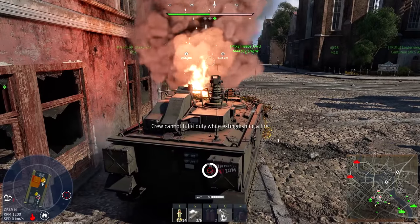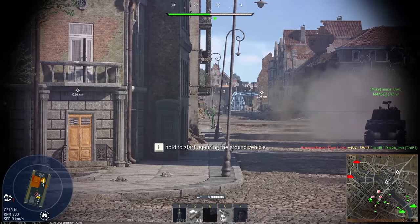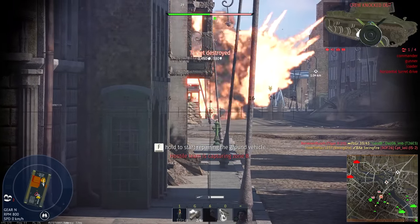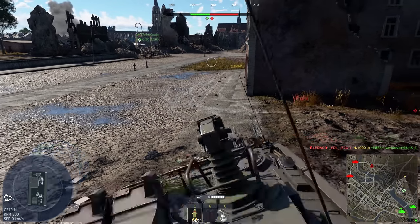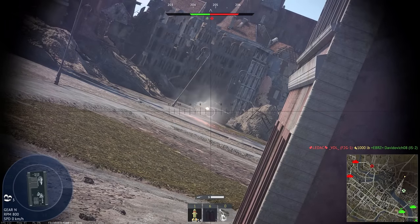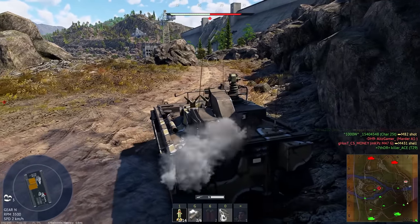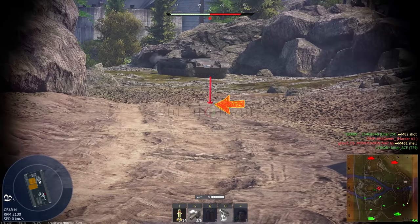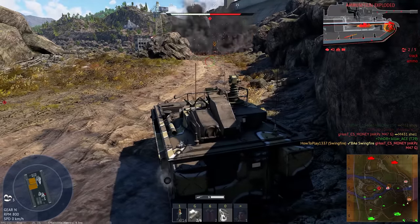When you do end up in a situation where you have to shoot at short ranges, it is very helpful to use your surroundings to raise the back of the Swingfire, which will make the missiles fly somewhat straight, making it much easier to hit nearby opponents. Additionally, you can aim below your target to make the missile descend sooner, but it's very hard to guess exactly how much below the opponent's tank you have to aim.